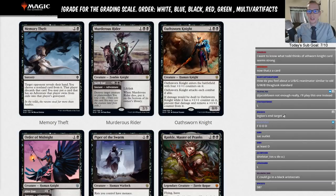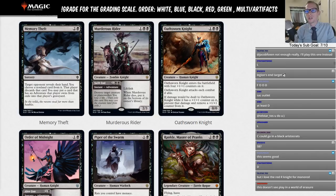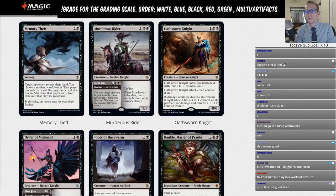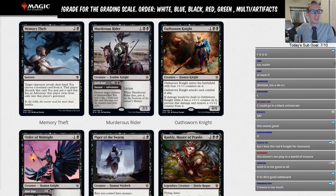Memory Theft: two and a black sorcery — target opponent reveals their hand, you choose a non-land card and they discard it. You may also put an adventure card that player owns from exile into their graveyard. Basically Thought Erasure that costs three instead of two, without the surveil one. Adventure would have to be extremely popular for this to see play. Rating: L.